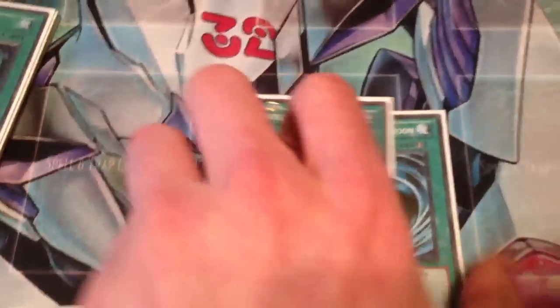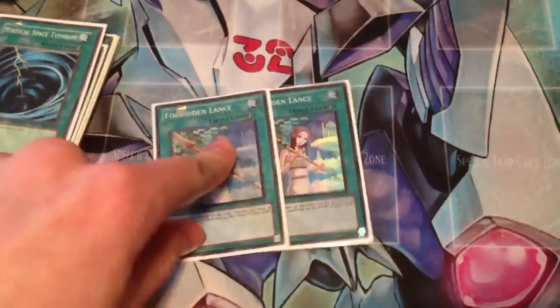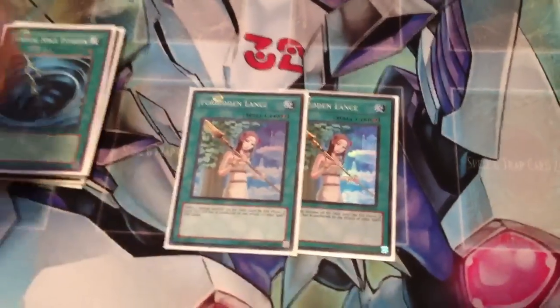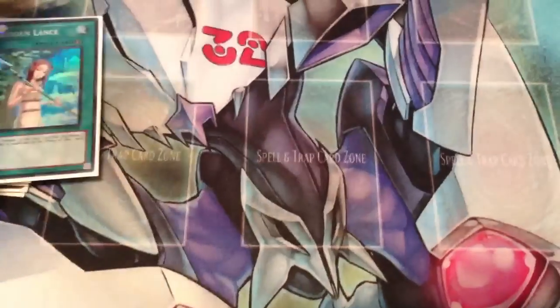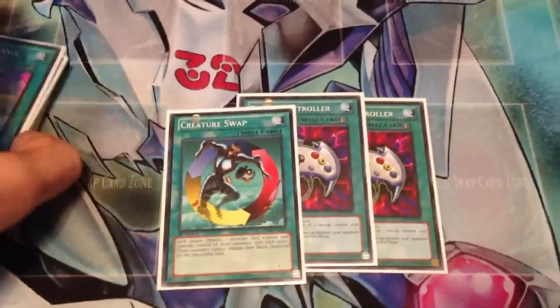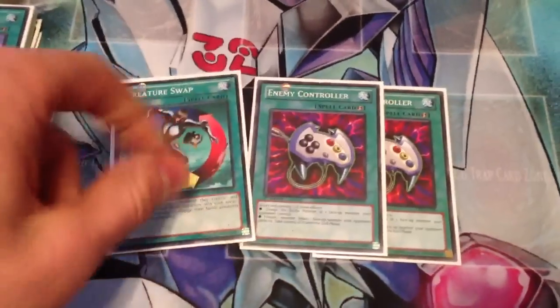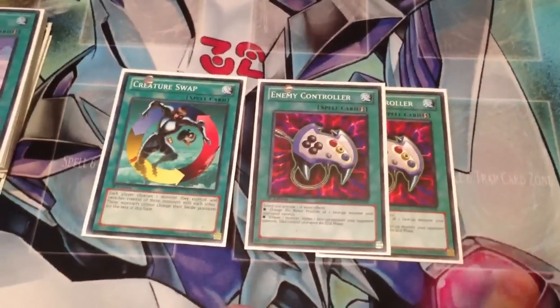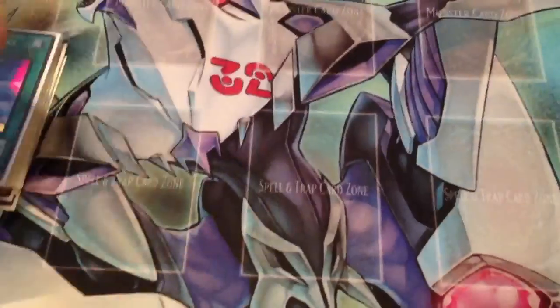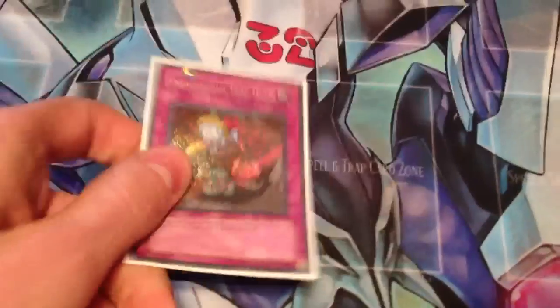Three MSTs to stop Macro and D-Fissure, since they're so prevalent this format. Also a lot of backrow this format, so double Lance to protect your Monarchs — so you can bounce them back with Swap Frogs and stuff like that. Double Enemy Controller and Creature Swap round out the spells — about 13 spells total. Creature Swap is alright, I've been testing it and might actually play another. When you draw them with Treeborn they're the nuts, because Treeborn keeps coming back. The one trap I run is Treacherous Trap Hole — because you're not running traps, so why not run the best trap for decks that don't run traps.